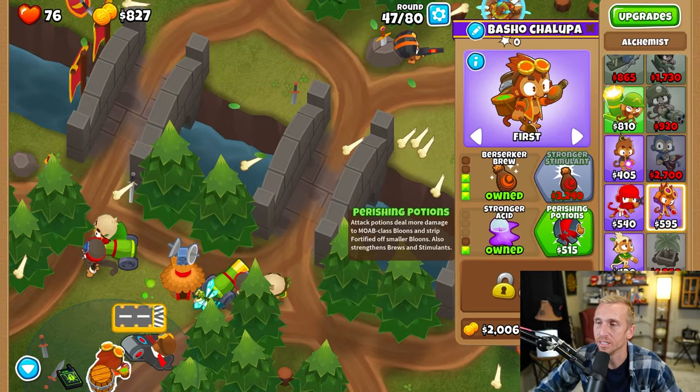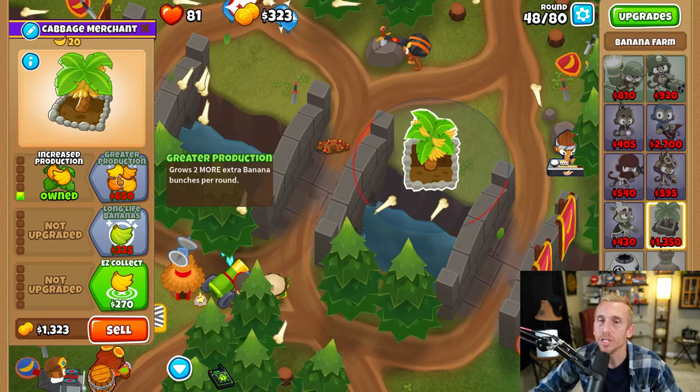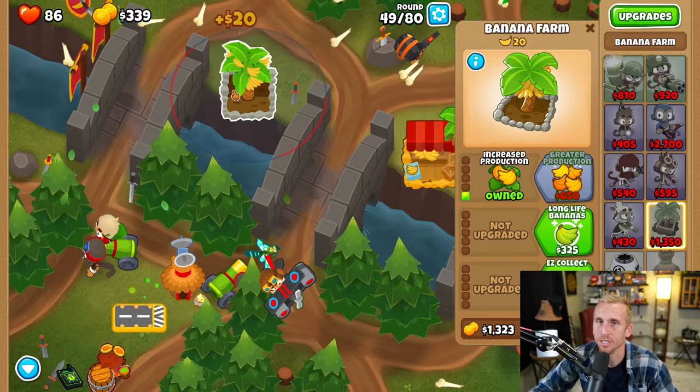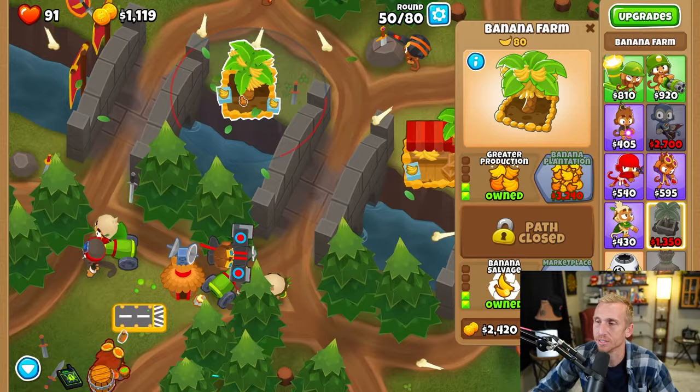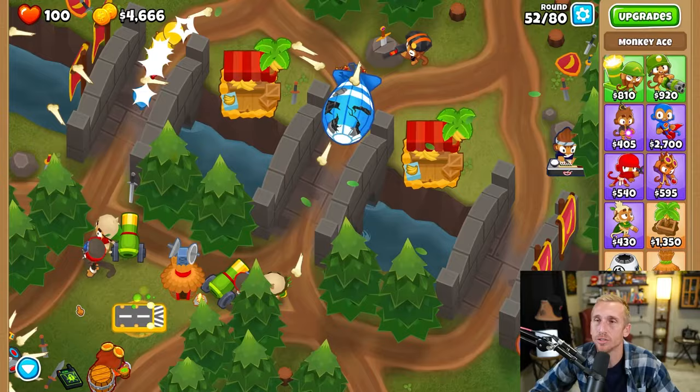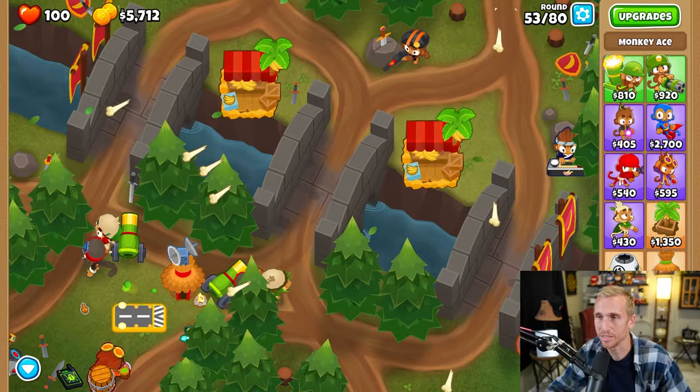Next, we're going to take a village, placing it right there, grabbing Increased Production, Greater Production, Easy Collect, Banana Salvage, and the Marketplace. Upgrade those quicker than I am — I just keep forgetting I have farms. We're going to place another one right here, grabbing Increased Production. The faster you upgrade them, the faster they're going to make you more money back. We're going to grab our second Marketplace. At the end of round 51, we now have 100 lives, which is great. Benjamin is a champ — he gives us all of our lives back, Trojans all the MOABs and BFBs for us, and gives us money each round.